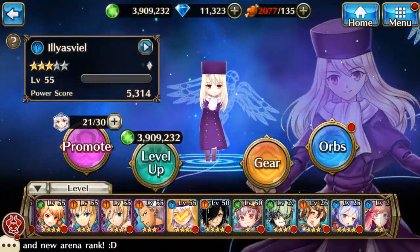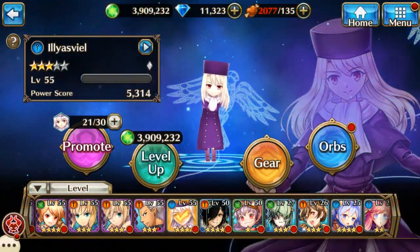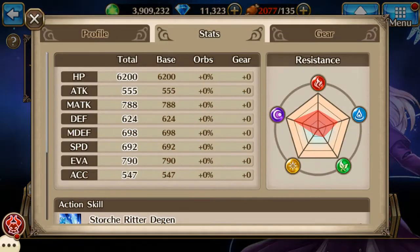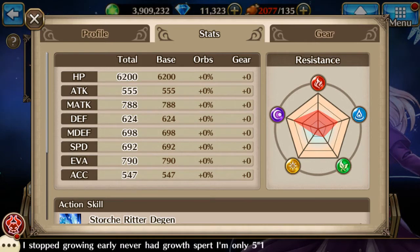I'll be using Yasviel for my example and I'll be orbing her from 0 orbs to purple 1. She currently has 0% across the board in her stats sheet for orbs, and we'll be seeing how each individual orb affects her stats along the way.